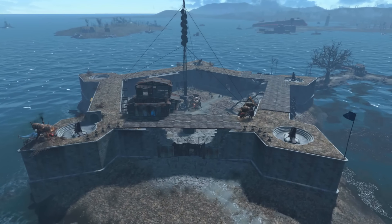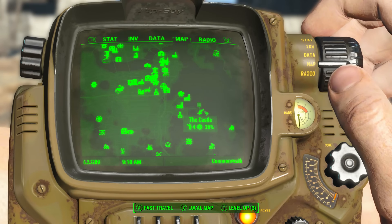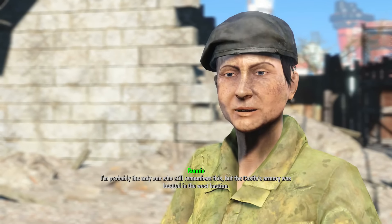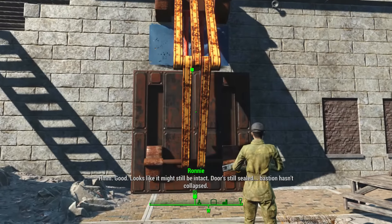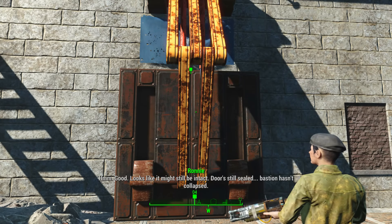Once we get the quest Old Guns, we will have to head back to the Castle. On the map, the Castle is to the east-southeast of Diamond City. Once here, we will need to speak to a lady named Ronnie Shaw. She wants to gain access to the castle's armory. If we follow her, she will lead us to the entrance to the armory, however it is blocked by a huge metal door.